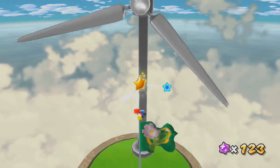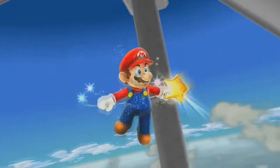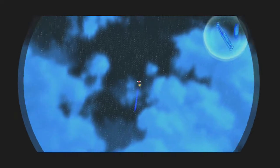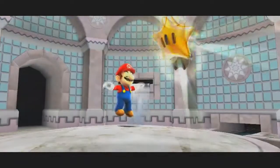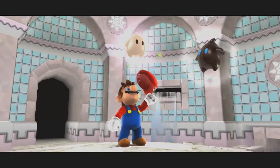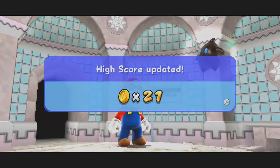I'm gonna have to remember to do that next time because there's at least two others. I know there's one later level with a more lava-based section, and then there's one of the three green launch stars.